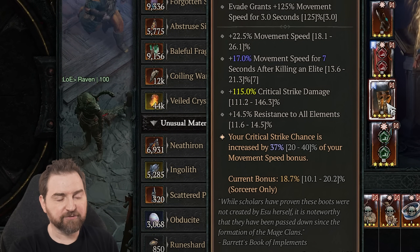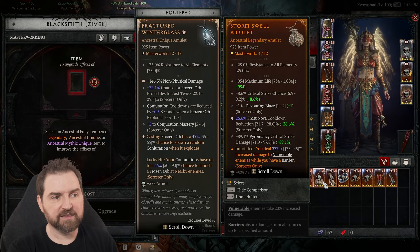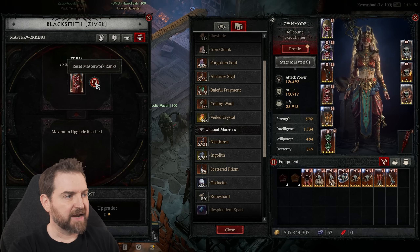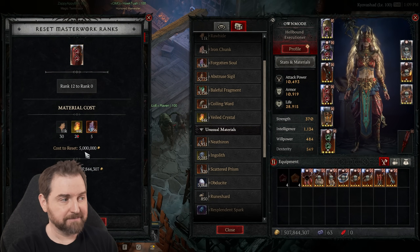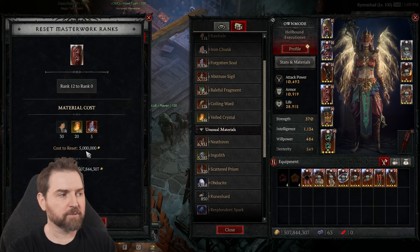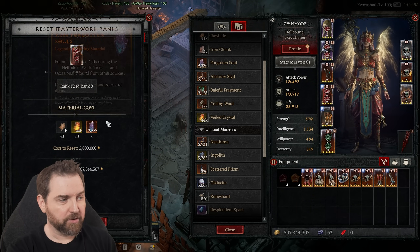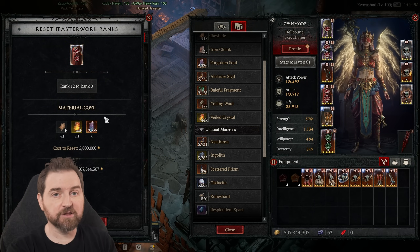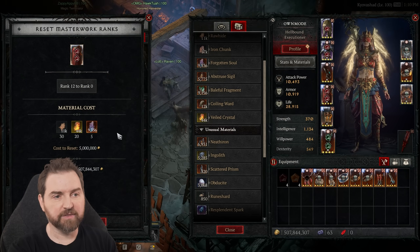If I was leveling this up for the first time and I got the movement speed, what I would do is just reset the item. I can come over here, throw the item in here, hit this button and it'll charge me 5 million for it — gold is a lot better now that we're running hordes. Then we have these costs right here. This will take it back from whatever rank it is all the way back to zero. You lose all the mats it took to get there, but now you can reroll and have a chance to get what you really want on the piece.